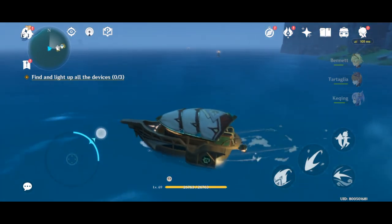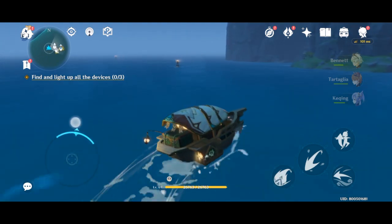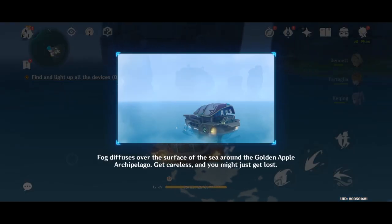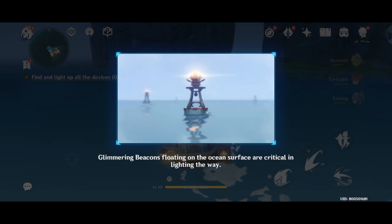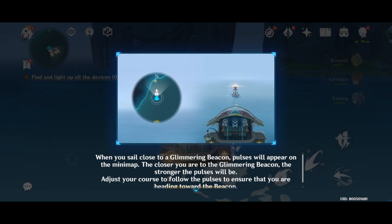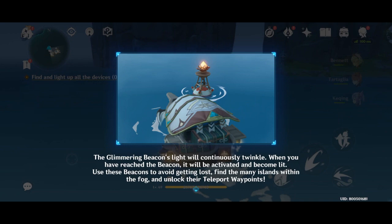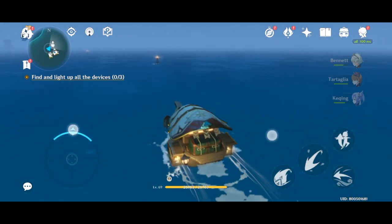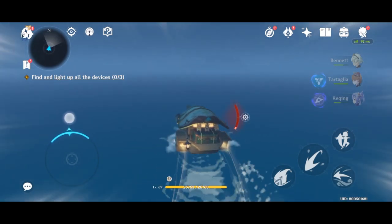The glimmering beacon is this one here — that is the glimmering beacon, guys. You just have to follow the track of all the glimmering beacons and it will lead you to different islands. Once you see an island, just check that island to see if the device is there. The device is almost the same as the regular waypoint in Mondstadt, so that is the one you have to find in this quest.